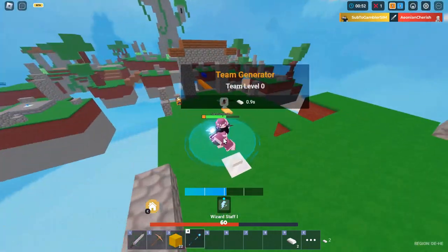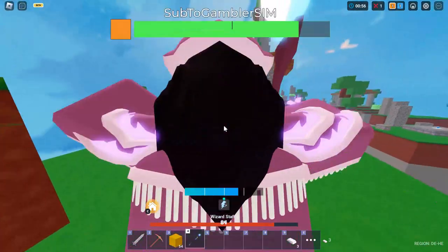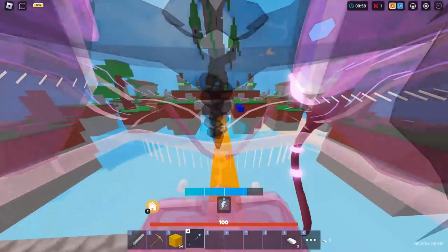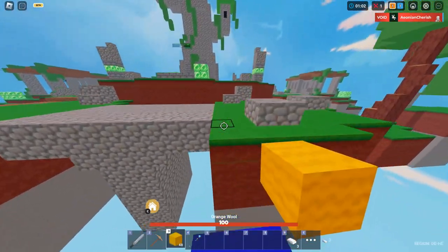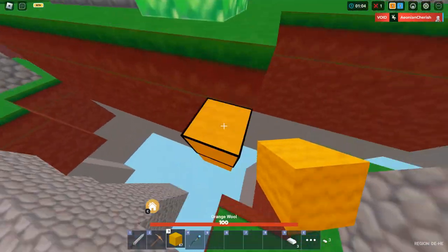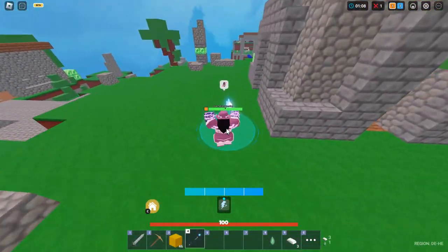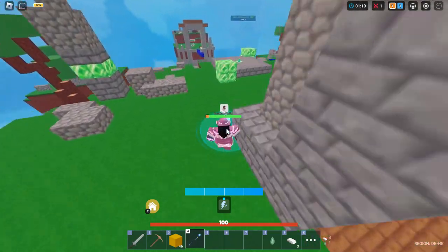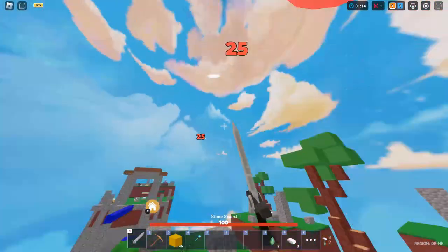I guess you take longer at your base but you get insane stuff. Okay, let's collect the emeralds around the map, then we can get a tier 2 staff. Let's do this — we are getting a tier 2 staff in a second. Let's collect all the emeralds we can.